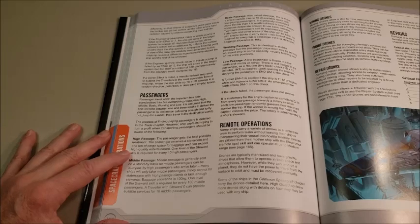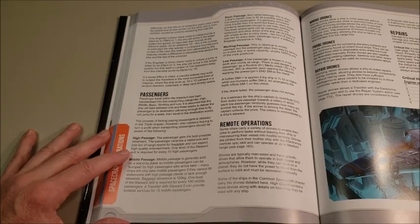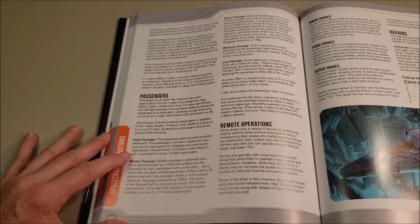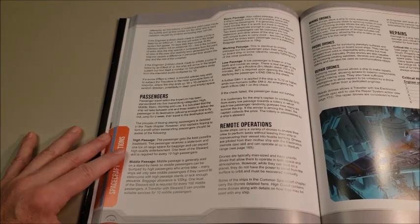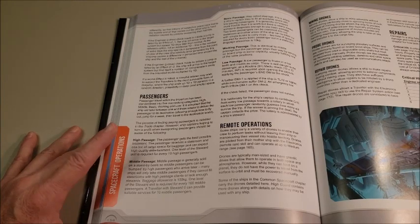High Passage is the top dollar ticket — the deluxe package with all the accommodations, the all-inclusive. The passenger gets the best possible treatment, receives a stateroom and one ton of cargo space for baggage, and can expect high quality entertainment. One level of steward skill is required for every 10 high passengers. This is your luxury cruise.